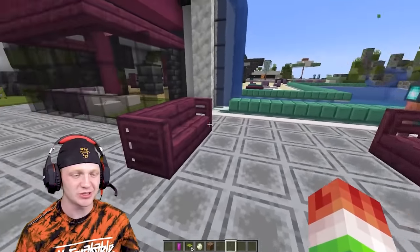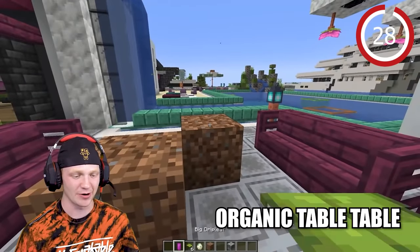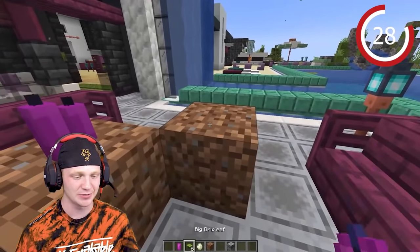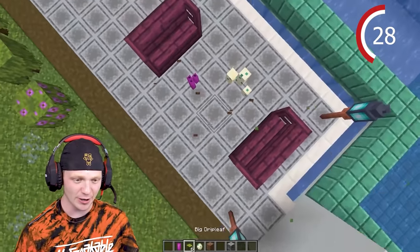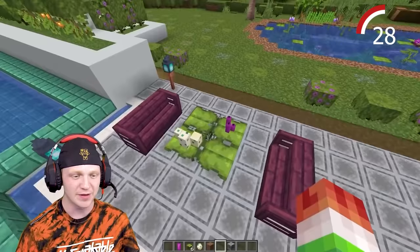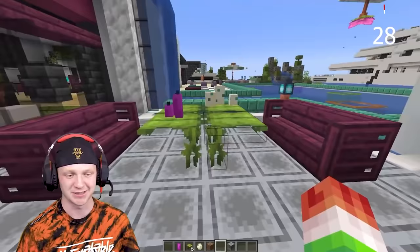If you have two chairs missing something in the middle, spawn two pieces of dirt, add some candles, place some turtle eggs, then go for the drip leaves. You have a floating drip leaf table you can put stuff on.